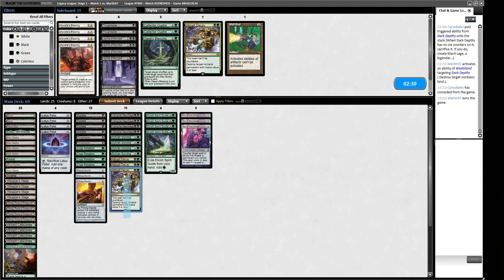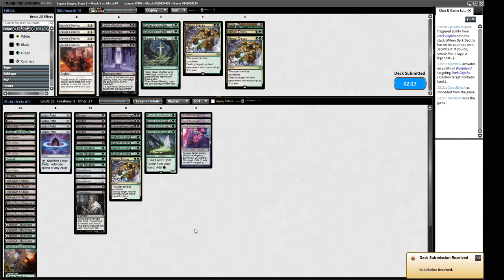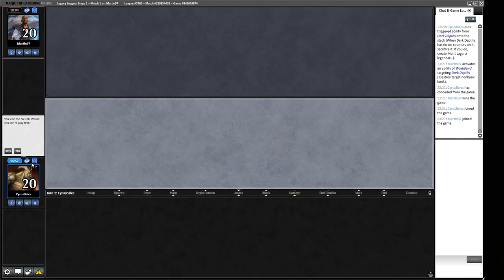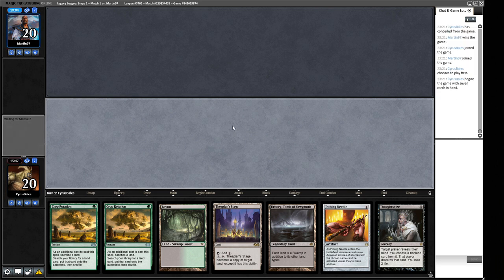Maybe on the play we should have brought back in the Thoughtseizes. The Orcish Bowmasters effect means they're playing black, so we're a casualty of Bowmasters being good against other people. Our new hand Thoughtseizes and lets us do some cool stuff. We'll lead off with a Pithing Needle on Wasteland.